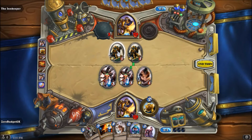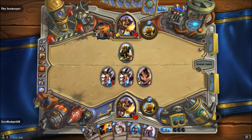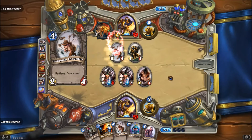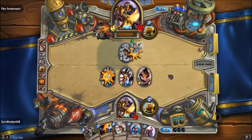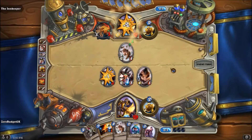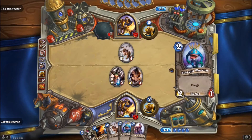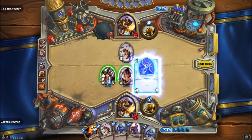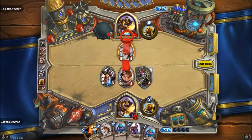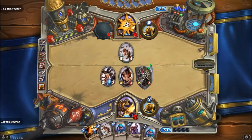He's getting a little aggressive over here. Let's try to keep a creature advantage. I'll pick that off. We'll put our taunt guy to keep these guys safe — he's gonna have to run into this first. Swing for the face and end the turn.